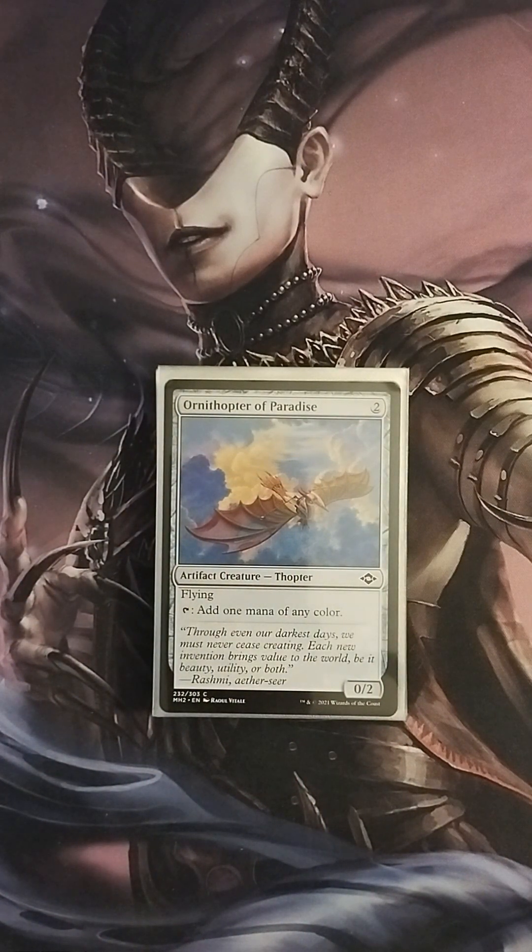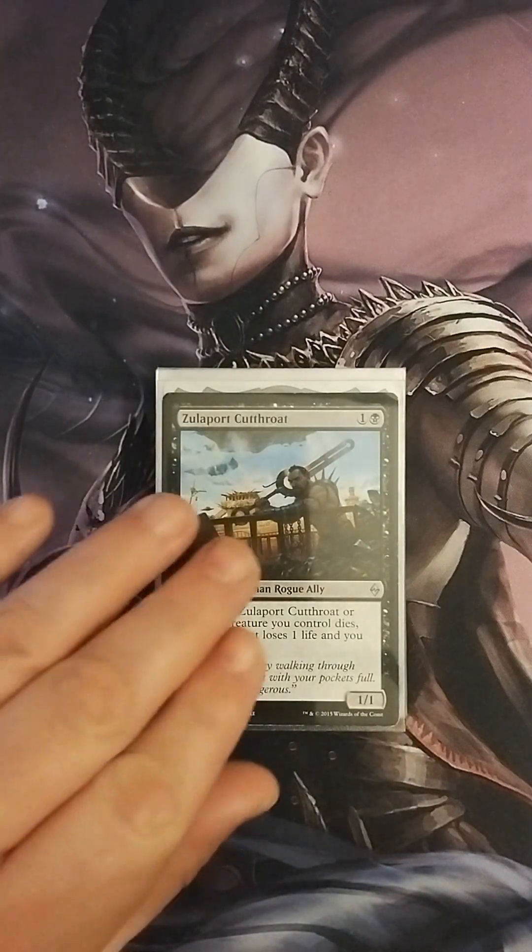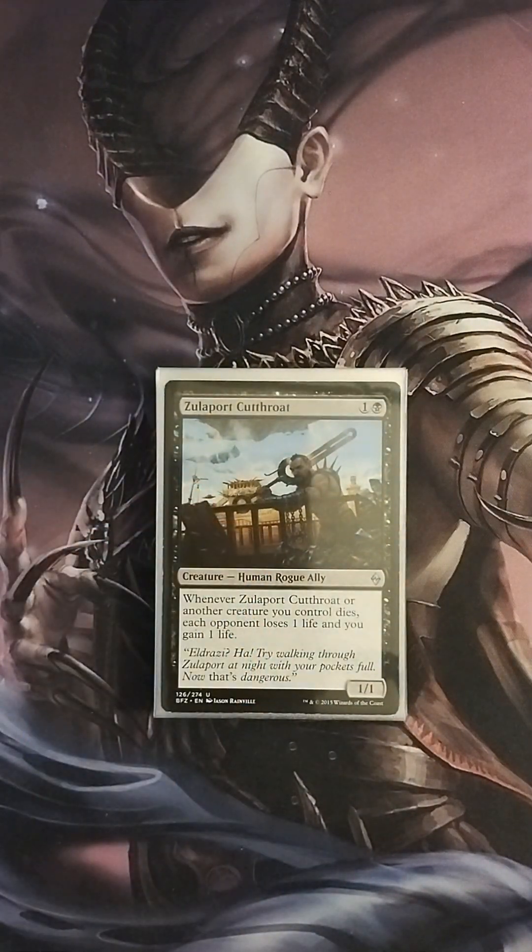Ornithopter of Paradise is a two-drop 0/2 with flying — you can tap it to add one mana of any color, which helps with mana fixing. Zulaport Cutthroat is a 1/1: whenever Zulaport Cutthroat or another creature you control dies, each opponent loses one life and you gain one life. This card has been an all-star in Commander for a long time, and it really shines in this deck with the ability to gain a bunch of life by sacking tokens.